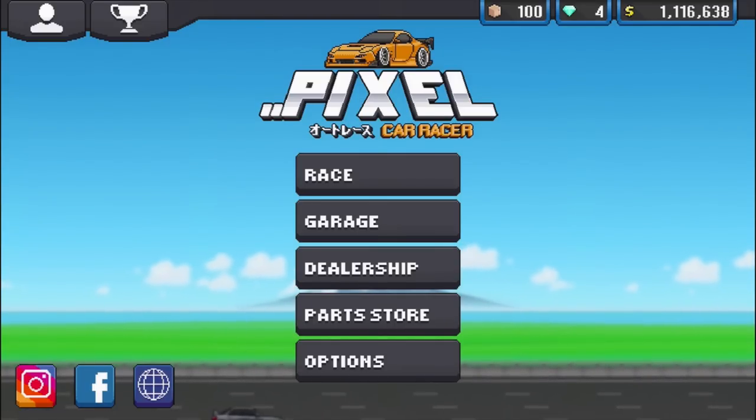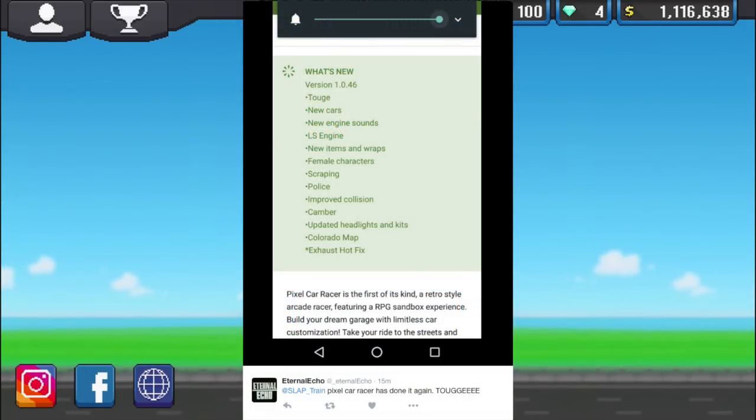We had a tweet coming in from EternalEcho and he posted what was in this update. This is version 1.0.46. We have Toge finally coming into the game - a brand new game mode. We also have some new cars, new engine sounds, an LS engine, new items and wraps, female characters, scraping - which I'm assuming means we can now slam our cars - we now have police, improved collisions, camber, updated headlights and kits, a Colorado map, and an exhaust hot fix. I'm pretty damn hyped for today's episode.